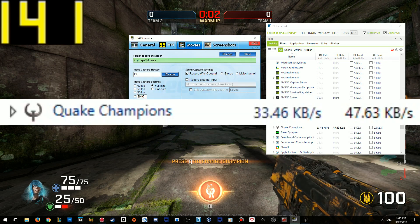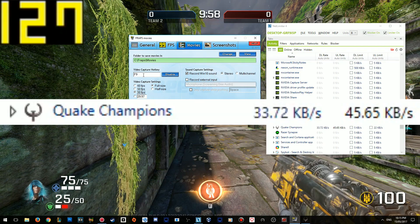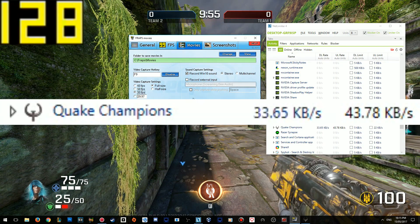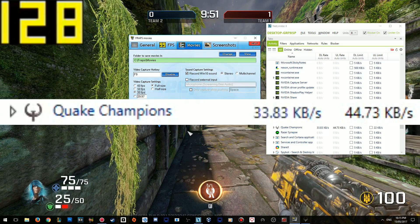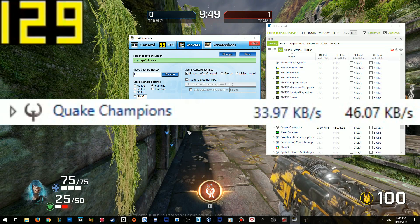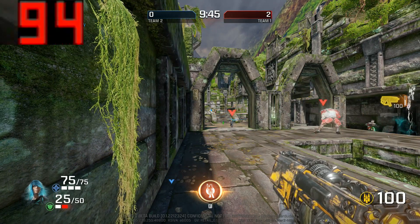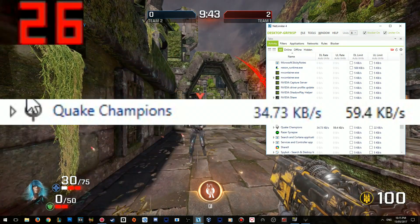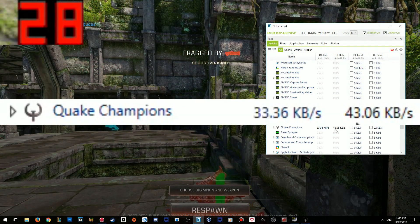If we go to my Fraps right here, as you can see, I've got it bound to F9. If I press F9, my video capture locks my frame rate to 30 frames per second. So I'm going to lock my frame rate to 30 FPS and look at the upload rate. I've locked my frame rate — look at what my upload will do. It's going down: 32, 21, 7, 3, 2.